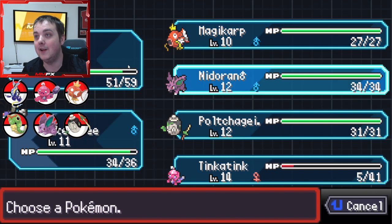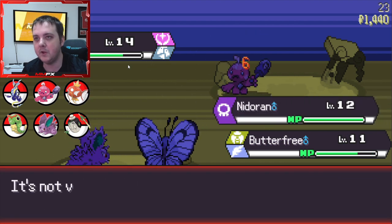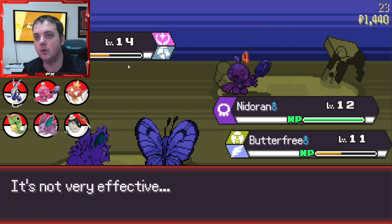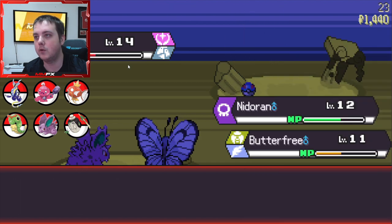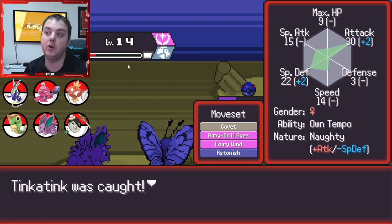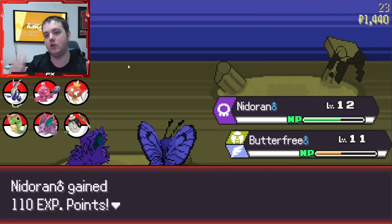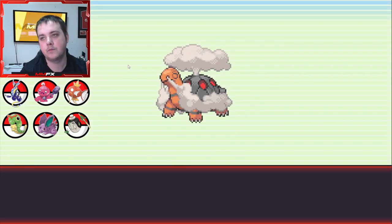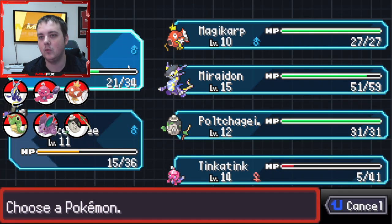Let's use needle arm and then gust again - I don't want to kill them, so with these two we can just whittle them down and throw a great ball. We got even more attack on that one with naughty nature and Own Tempo, and more special defense so our IVs are going up. We need 30 candies to get Tinkerlink with huge power, so as many as we can get here would be nice.